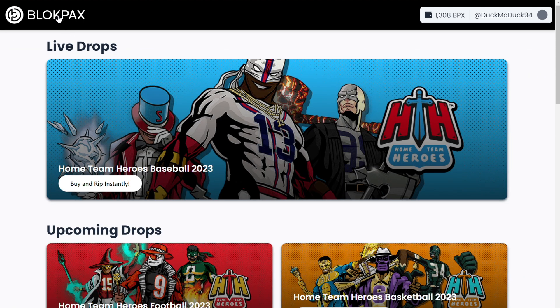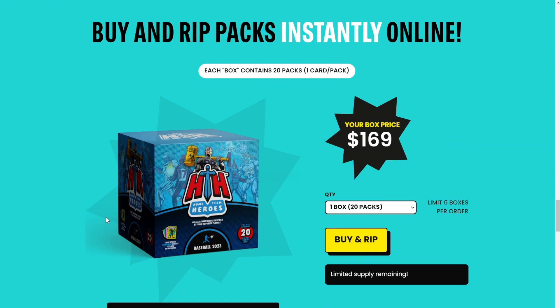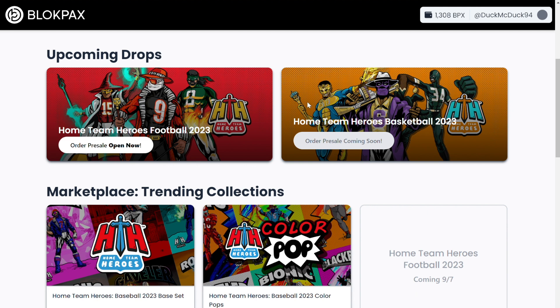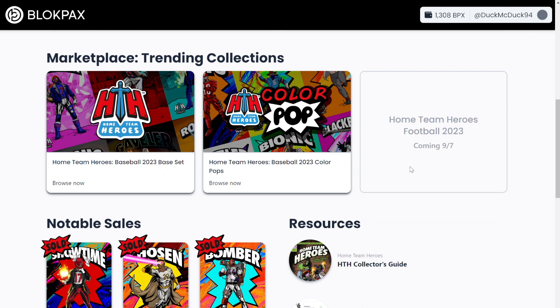Now let's go back to the homepage and see what all is here. At the top, we have Live Drops, and it gives me a link to where I can buy and rip 2023 Home Team Heroes Baseball Packs right now. If I click on this button, it will take me to CollectHTH.com, where I can buy Home Team Heroes unopened packs directly from BlockPacks. Going back to the BlockPacks homepage, I can scroll down and see the upcoming drops — with Home Team Heroes football dropping in a few days, and basketball dropping later this winter. Then we have the Marketplaces, which we dove into in my last video, so definitely go check that out if you haven't already. They really are the draw here and make collecting super easy.